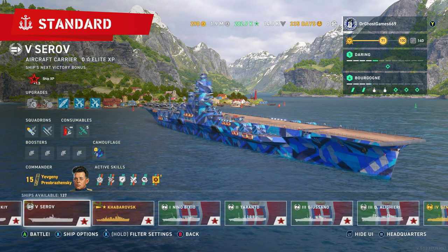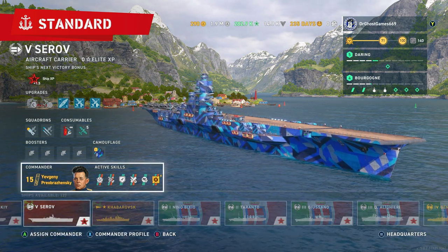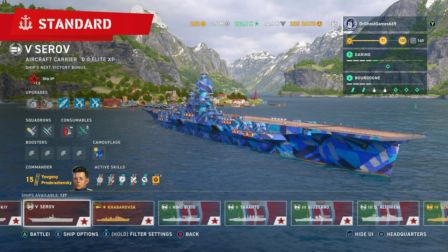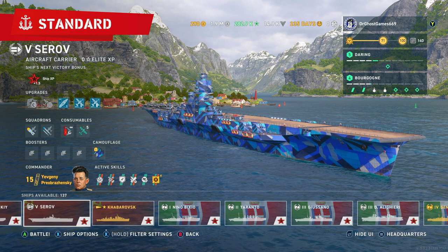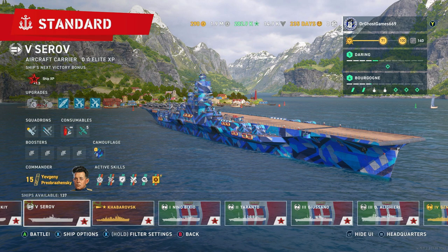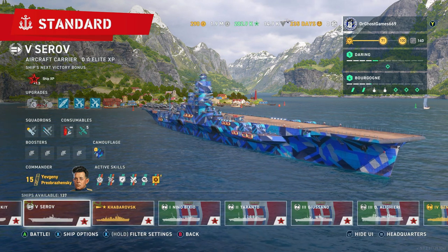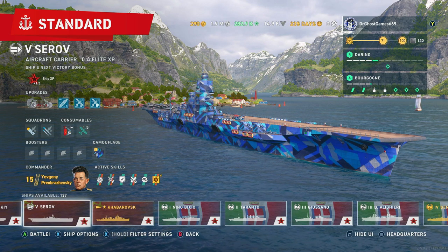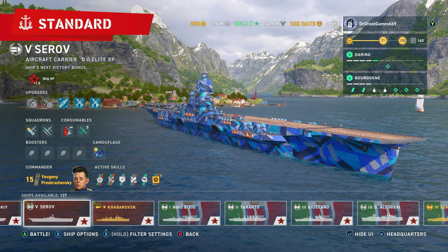I only play two. For the first one, it's the Russians. The Russians are great mainly because of the fact that they have their skip bombers. Their skip bombers are very good for dealing with destroyers. I've seen plenty of people dev strike destroyers right off the bat with those skip bombers — you can literally drop them right on their freaking head. It's disgusting.